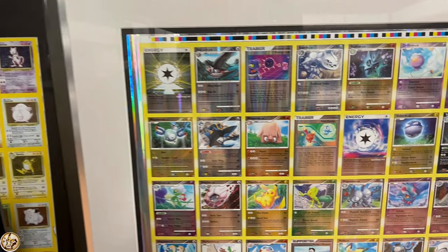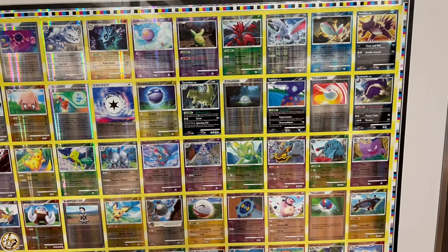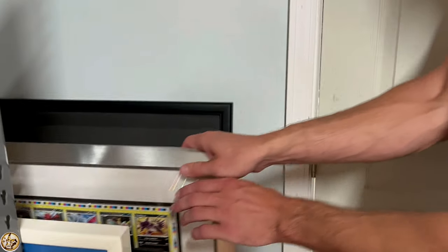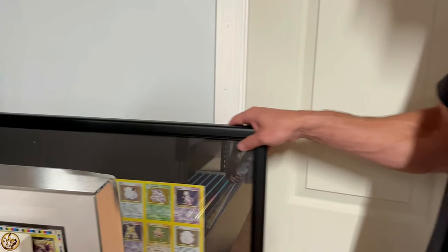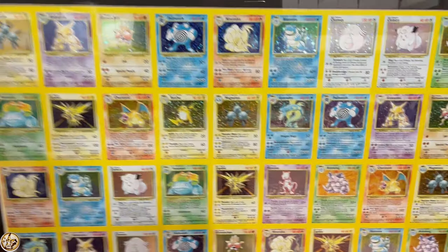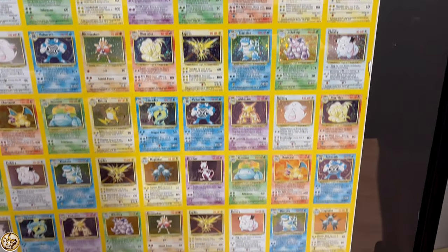Stormfront — it's got the shinies on it. Amazing. It's a 1999-2000 base set, so it completes out the common, uncommon, and rare. It's upstairs.